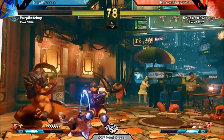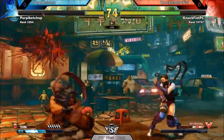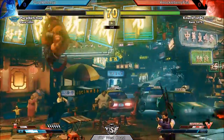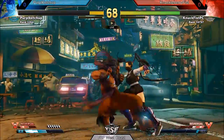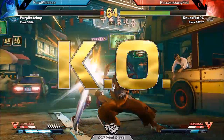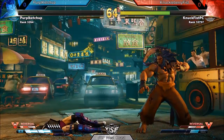He gets a good anti-air. Good blocking that overhead. Purple Catchup trying to anti-air, but a little bit too slow. Getting hit. Getting another air fireball in the throw. Bad space air fireball though. And then drops the combo into just getting hit. Purple Catchup, pull it together.